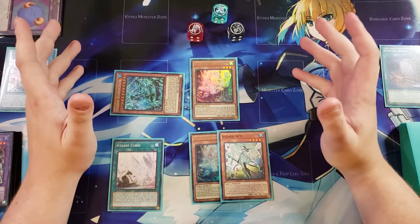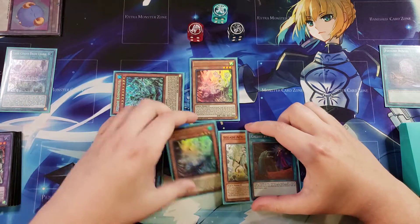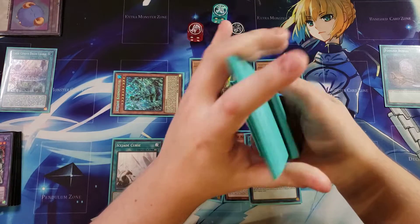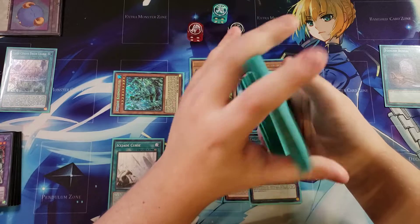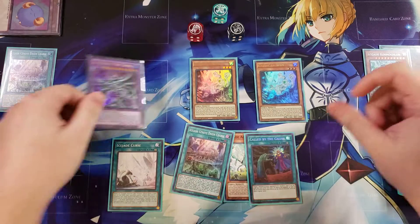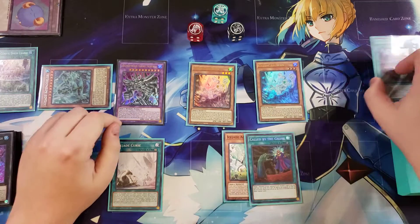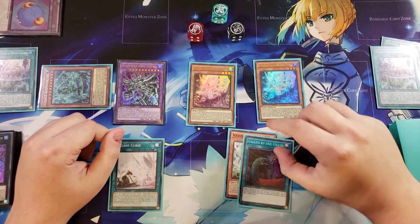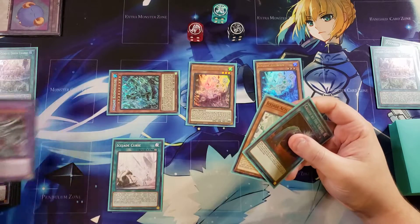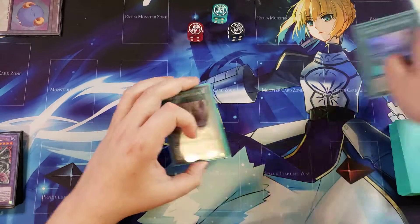Passing to the opponent — if they can't out the lock, on our next turn we draw Called by the Grave, normal summon the other level three to search another copy of the field spell, activate the field spell to drop Cosmic Lord's attack to zero and all opponent's monsters down by 1500. We send it to the graveyard to summon Egyptian God Slime, then activate a copy of Ceremony and search the field spell back. You could also just leave the board as-is and search Ice Jade Cradle for an additional monster instead of summoning Egyptian God Slime.